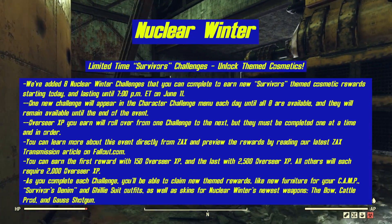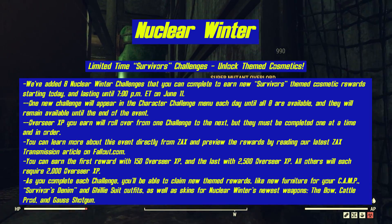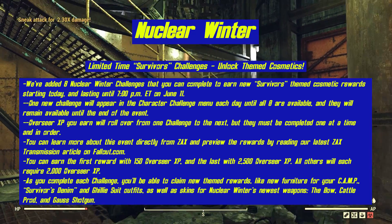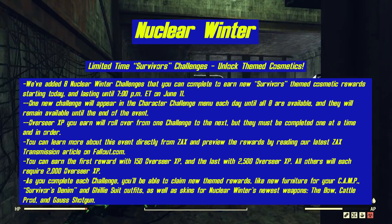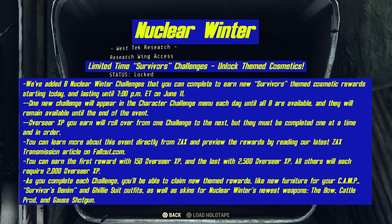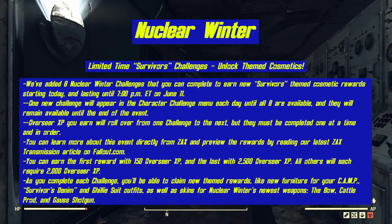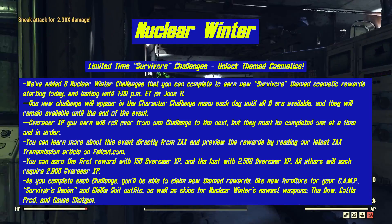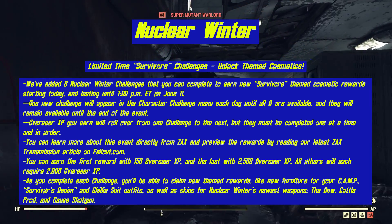Players who own the Liberty Prime Power Armor can now craft the silent version of the helmet at a power armor station. Nuclear Winter gets some updates. The Limited Time Survivors Challenge unlocks themed cosmetics. They've added eight Nuclear Winter Challenges that you can complete to earn new Survivors-themed cosmetic rewards, starting today and lasting until 7 p.m. Eastern on June 11th. One new challenge will appear in the Character Challenge menu each day until eight are available, and they will remain available until the end of the event. Overseer XP you earn will roll over from one challenge to the next, but they must be completed one at a time and in order.